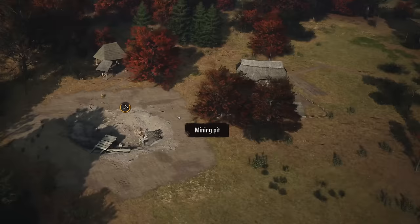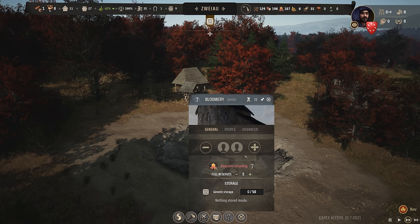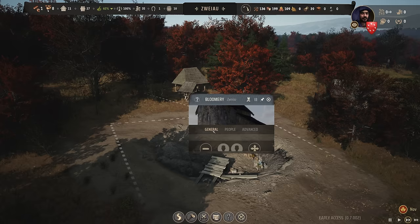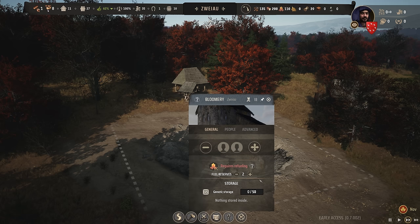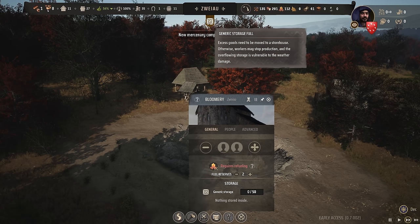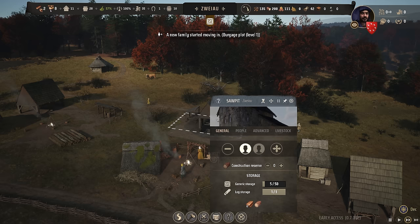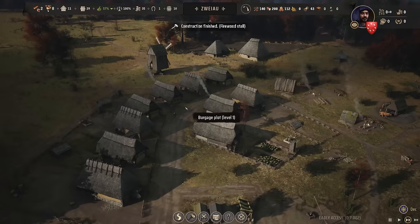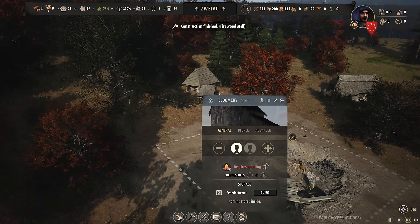The bloomery is in. As established, it can hold up to 50 iron ore, and it requires fuel reserves — I think that's two to keep in here. It will store 50 as well and obviously needs people. I'm going to keep two fuel reserves in there because it's such a long way to walk. Another family — another family! You are going to be bloomery workers over here. They're getting fuel supplies and transporting them over.